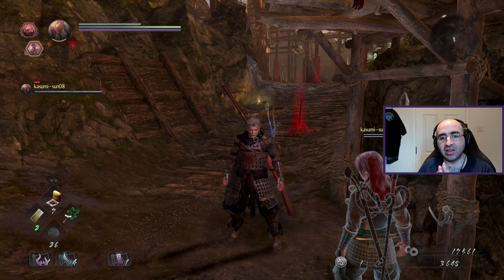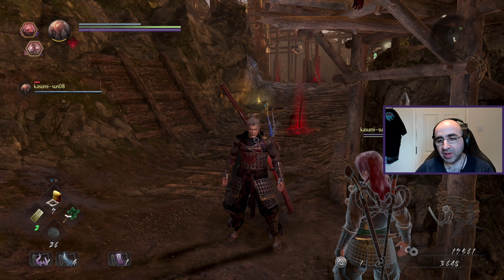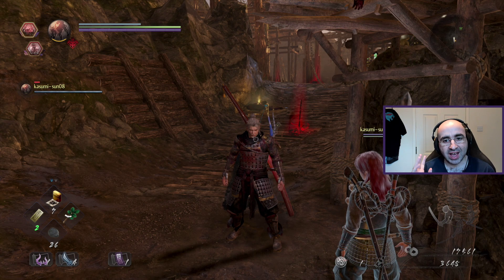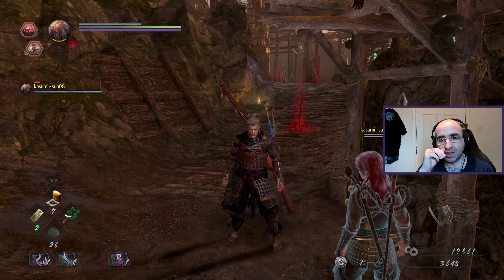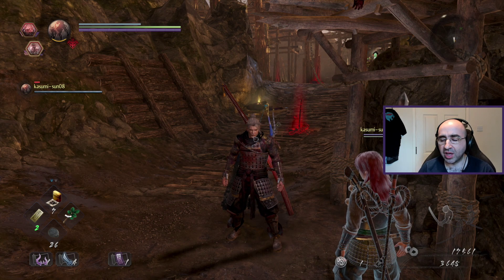To keep this brief: the Nioh 2 last chance trial is only available this weekend, downloadable free on PlayStation 4. If you can finish it and beat the last boss in time, you'll be able to redeem an item from the PlayStation Store which you won't be able to get ever again. It's just a cosmetic, but it's a nice trophy. Nioh 2 comes out in two weeks on the 13th of March.